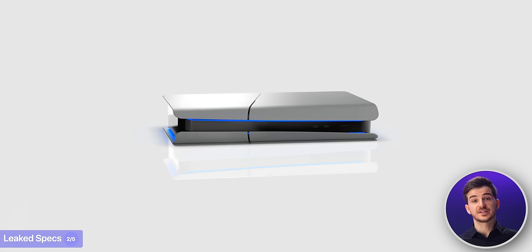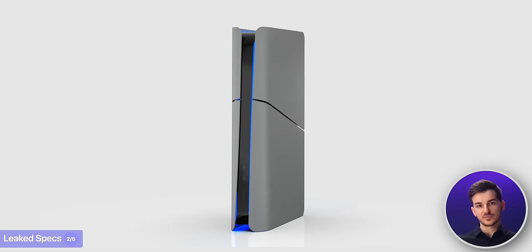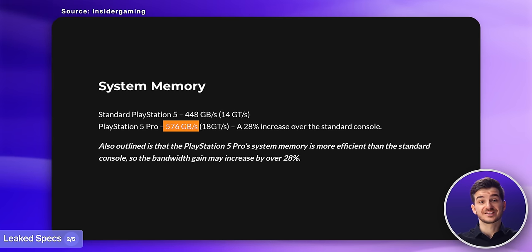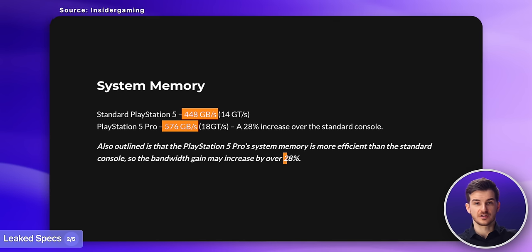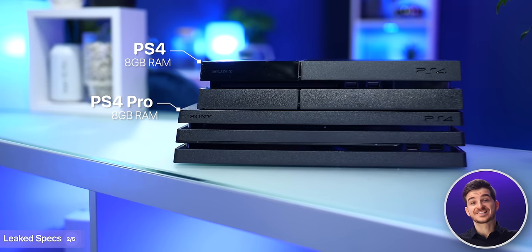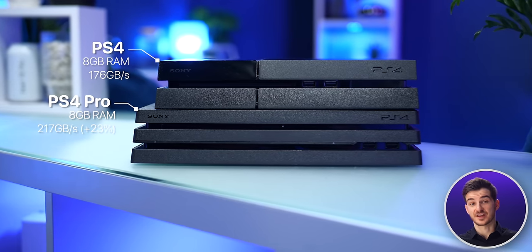Aside from CPU and GPU improvements, we're also getting some memory upgrades. The amount of memory remains the same at 16GB, but the bandwidth is increasing to 576 GB per second, up from 448 — a 28% increase. I was hoping for more memory too, but Sony seems to be following the PS4 Pro approach, which had the same 8GB of memory as the PS4, just 23% faster in that case.